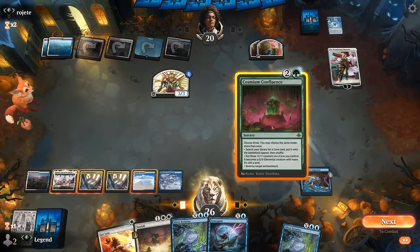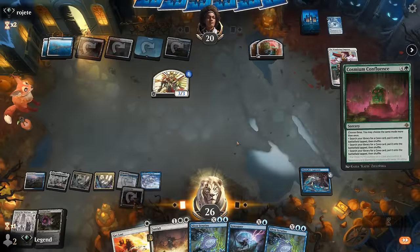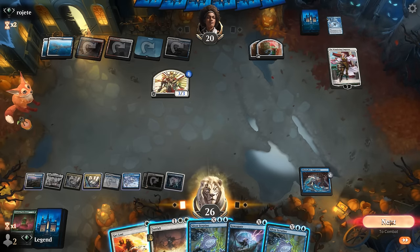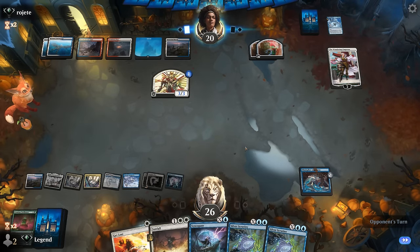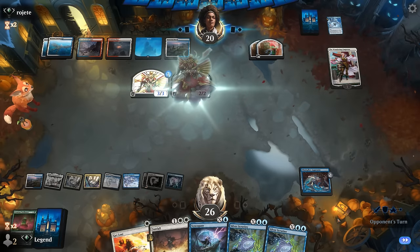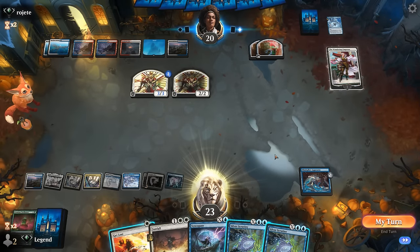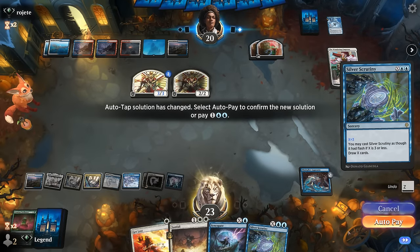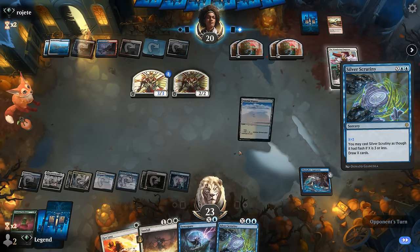We play Confluence and pay for a conditional counterspell, getting three caves — double Cavernous Maw plus one Sunken Citadel naming blue. We pass the turn. We could fire off a smaller Silver Scrutiny — we'll see what the opponent does. We take 3. A smaller Scrutiny for X equals 3 at instant speed seems fine — if they counter it, we still have another one. The opponent goes big score again and we play another Cavernous Maw.